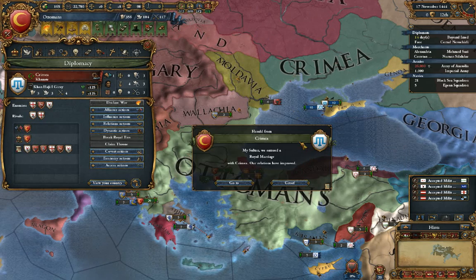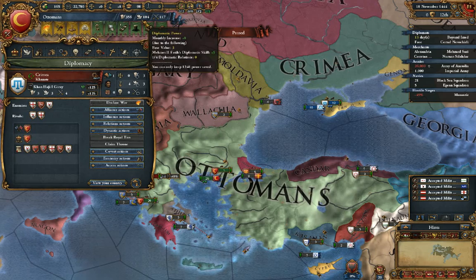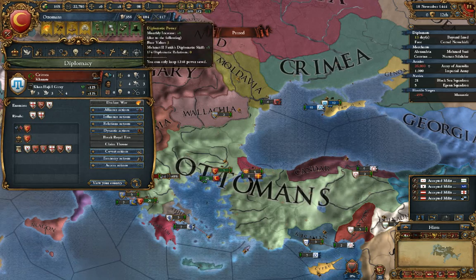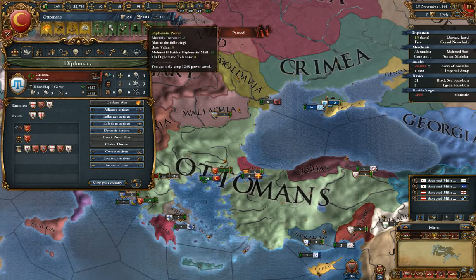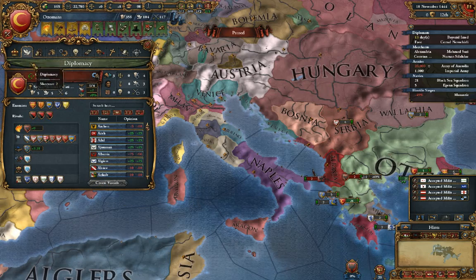So even though we have an alliance with Crimea, we can also have a royal marriage and it will still count as one out of four. We still have three other nations we can have dealings with. These dealings are essentially treaties, alliances, military access, things like that.